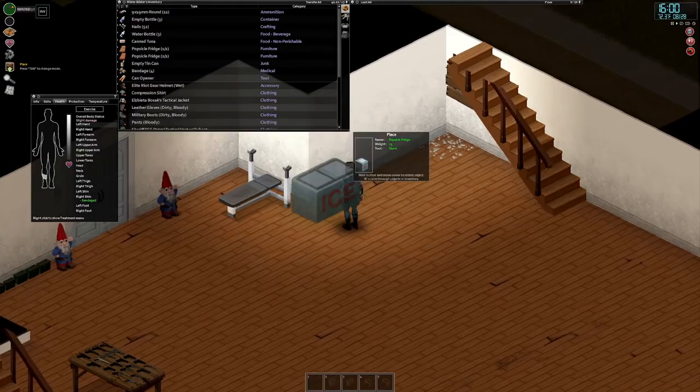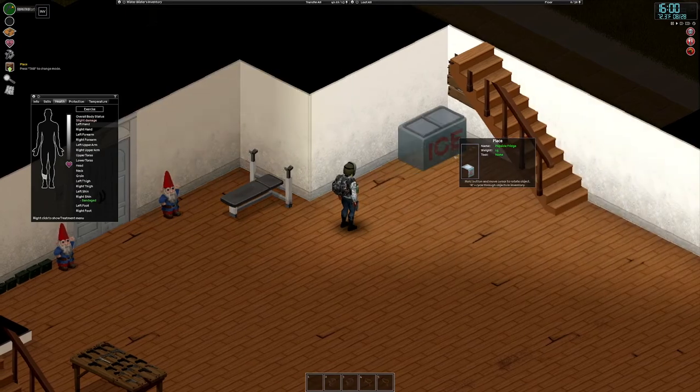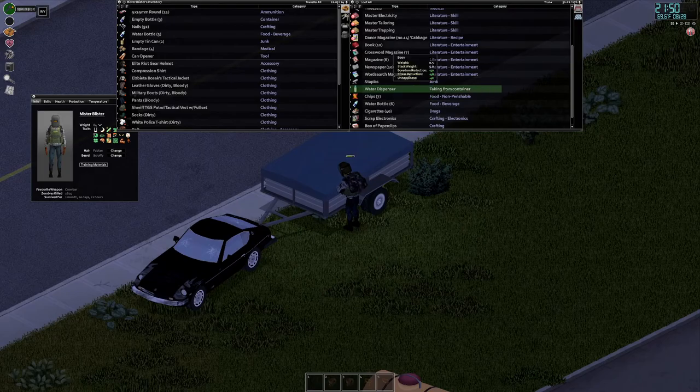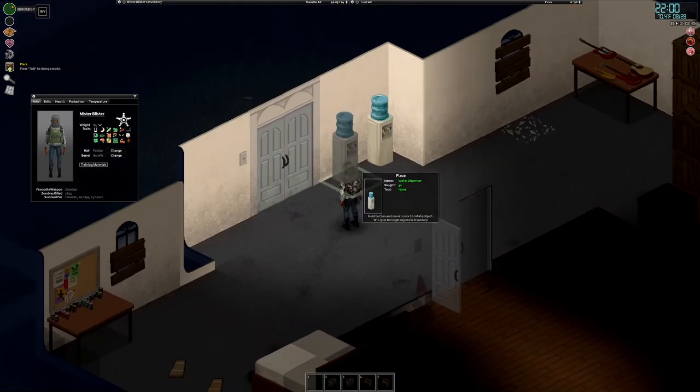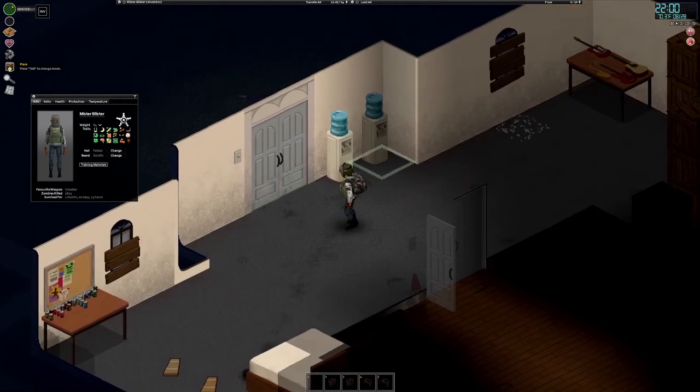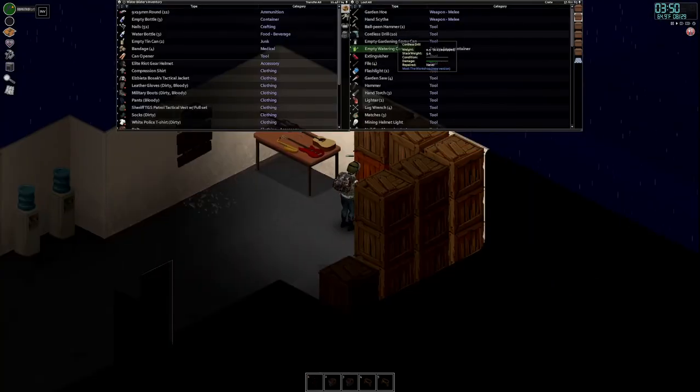We're back at the base with 81 pounds of stuff to bring in. I'm going to put the popsicle fridge right under the stairs, and then we have our water dispenser as well as the rest of the stuff to sort through. I'll put this one right here - it would be nice to get four of them and line them all up at the front.